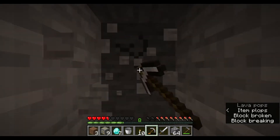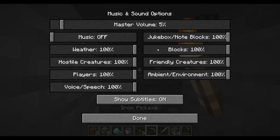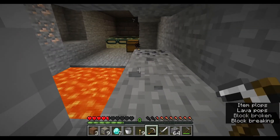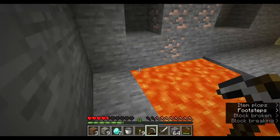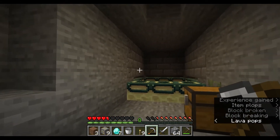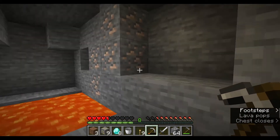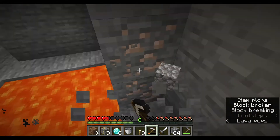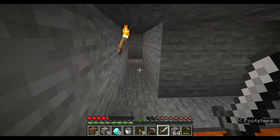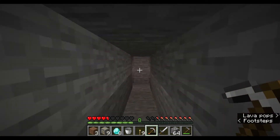I'm hearing tons of lava pops so there's probably a cave nearby. I should probably turn up the volume - oh yeah, I can definitely hear it. It's a bit early but I'll take the diamonds. That's the end portal! I'm definitely not going in there anytime soon - I haven't even got any armor yet, so I definitely will not be going in. I'll just mine this way and not go in a circle.